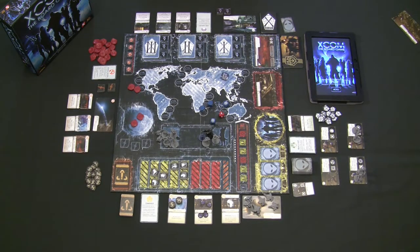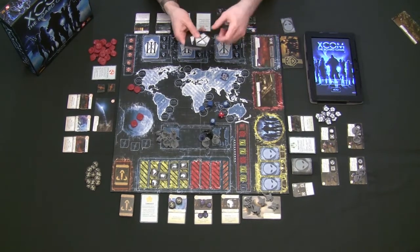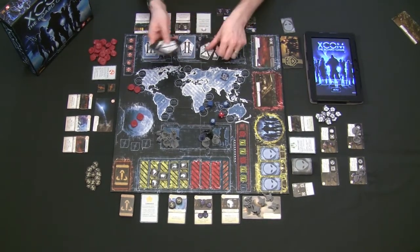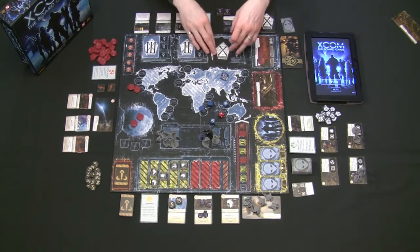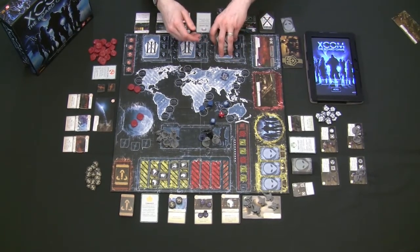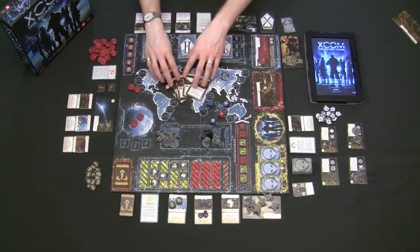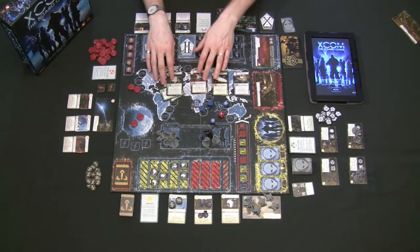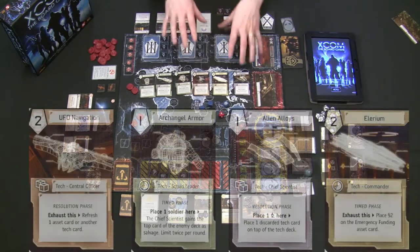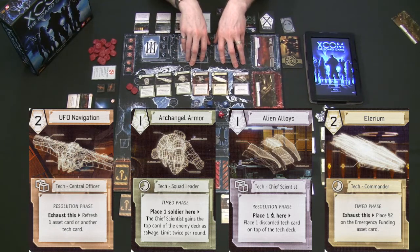The chief scientist's role is ensuring players gain more technologies that give extra special abilities throughout the game — permanent benefits helping during both the time phase and resolution phase. Every round the app tells you to draw back up to six tech cards. Each tech card is color-coded with a symbol for accessibility. If you can get a tech card into play, it's given to one of the roles and grants them a special ability they can use for the rest of the game.